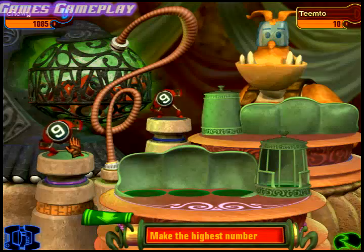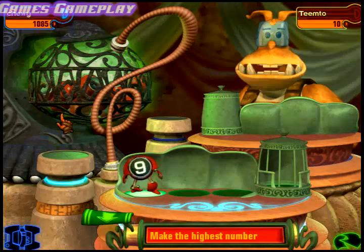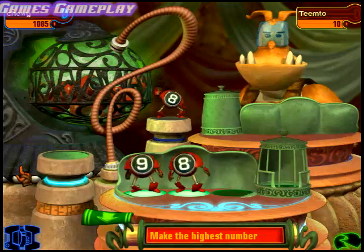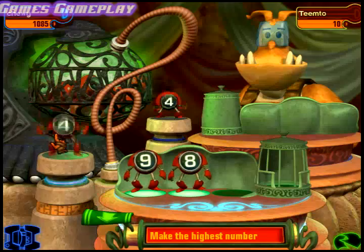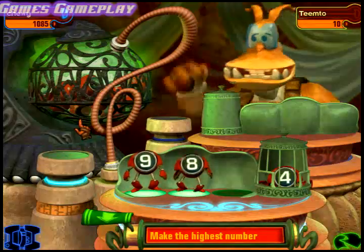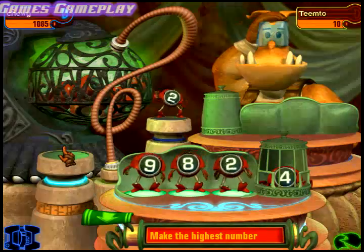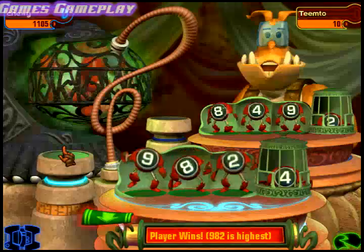Make the highest number. Okay, here we go. Good spot for this little guy, I think. Good spot for this little guy, I think. I think I will place this little guy here. Where should it go? How about...